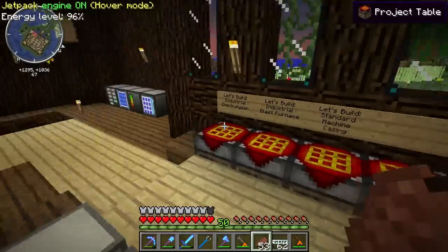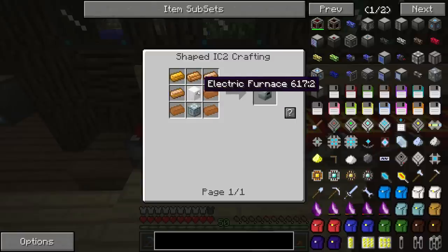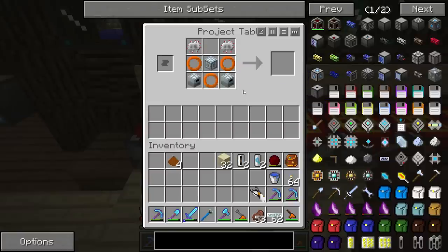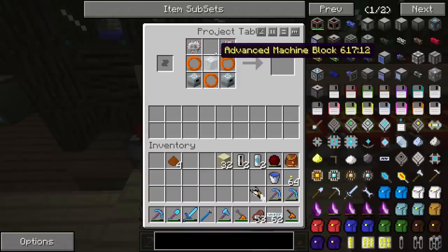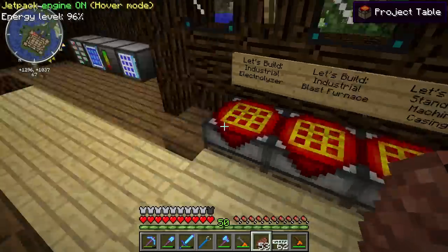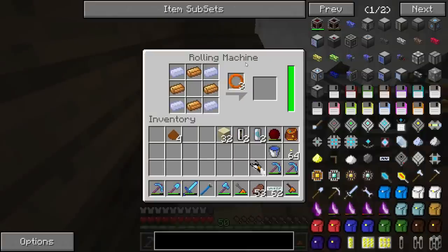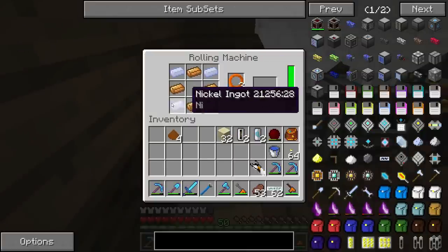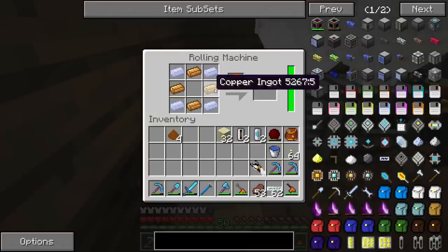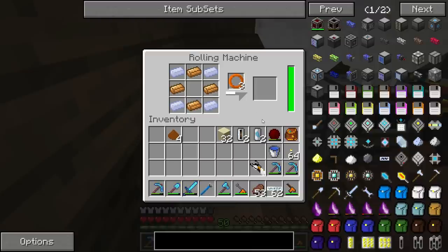Let's go ahead and make something fun — let's make the industrial blast furnace. We need two of these induction furnaces, which are just an electric furnace, an advanced machine block, and some copper. You need another advanced machine block, two electronic circuits, and these copper nickel heating coils — you actually need four of them. On a rolling machine, just take four nickel in the corners and four copper on the edges, and you'll get three copper nickel heating coils.